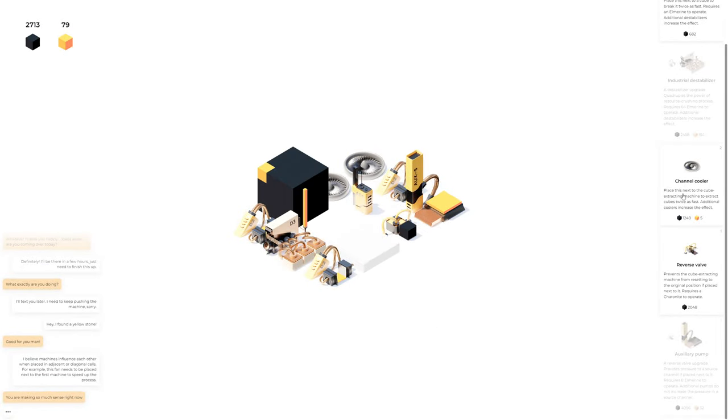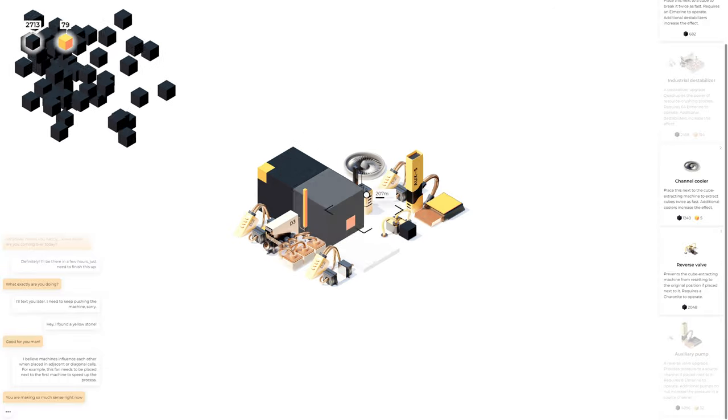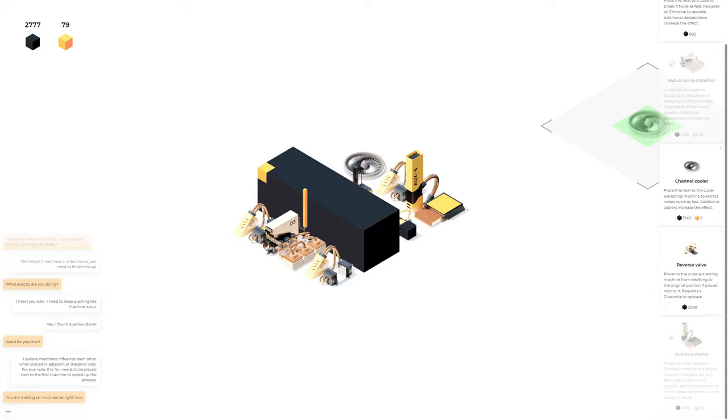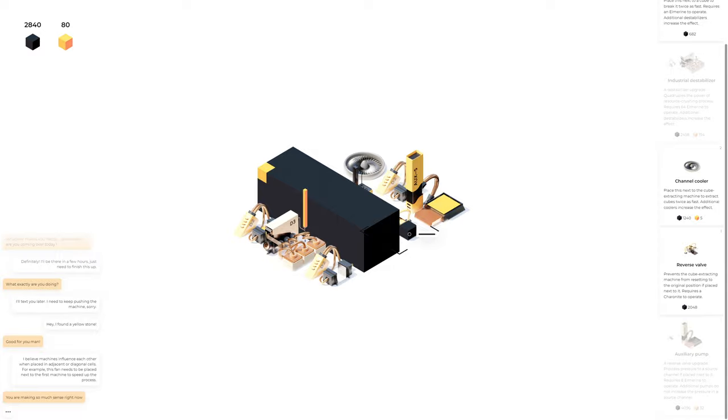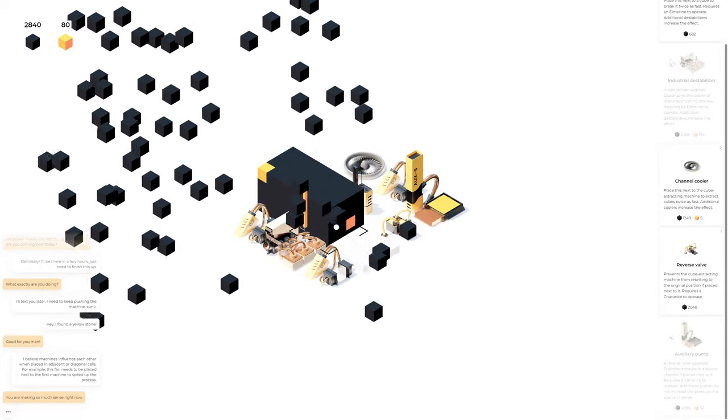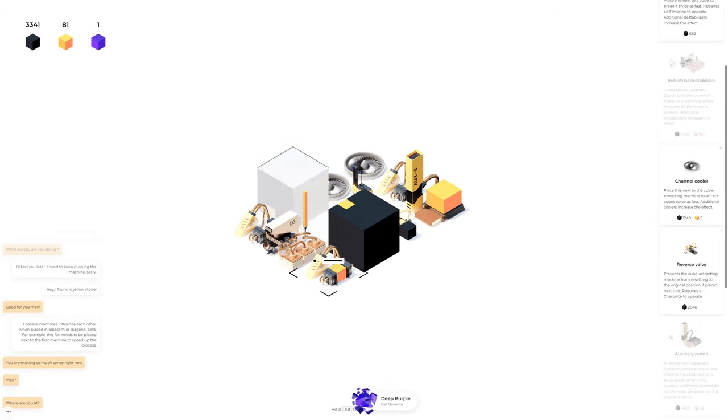I wonder if I could override this thing — maybe I don't need the reverser if I'm constantly applying pressure. I can't build over top of that piece, and I don't even know how to get rid of things — I don't even know if I can get rid of things. We're just going to have to deal with it.